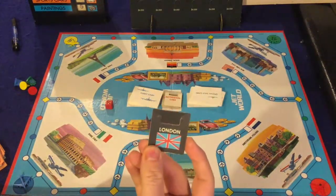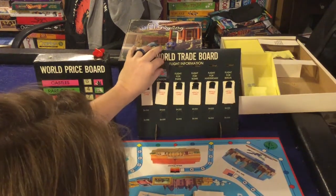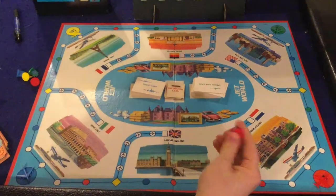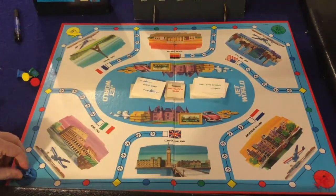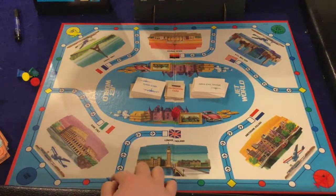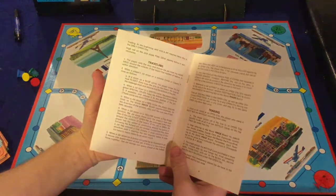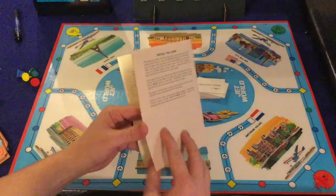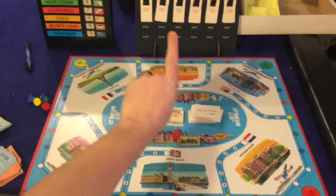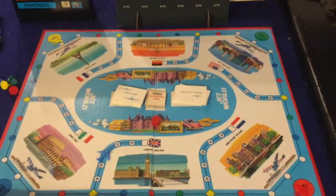When you first start the game, everybody starts with $50,000 and starts on their corner of the board — you're either blue, red, yellow, or green. We flip over a destination card, and the first place we're racing to is London. We go to the world trade board and tuck the flight card for London in there, and now the race is on for everybody to get to London. This is an old-school game, which means you're going to be rolling and moving. Before you roll, you have to decide which way you want to go.